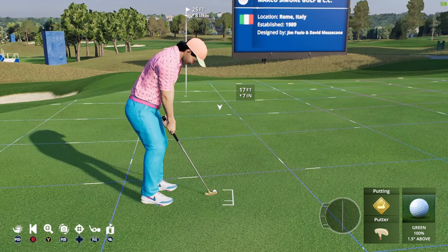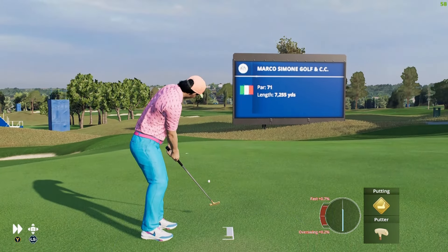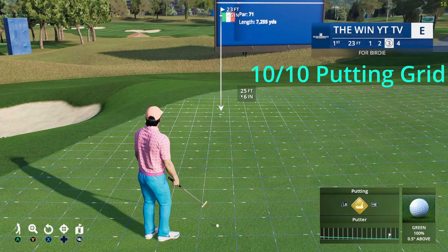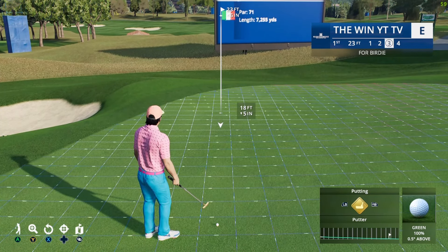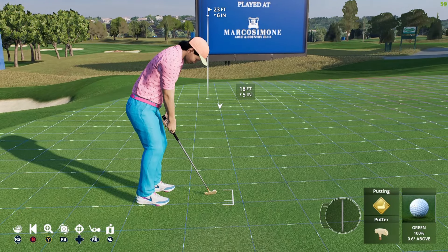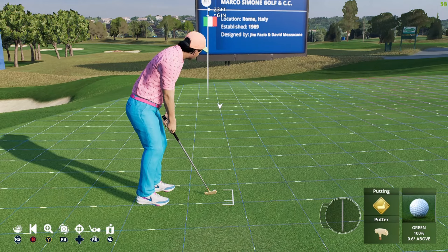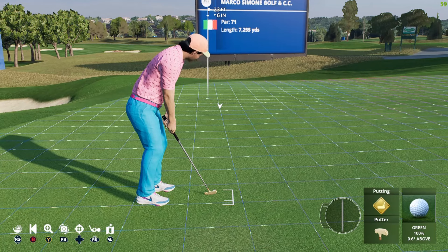We'll just hit this putt. With 10 out of 10 putting, compared to zero on a 25-foot putt — where we had four grids — on 10 putting I think we have 14 grids. Each grid is a little bit of information about where the ball goes.